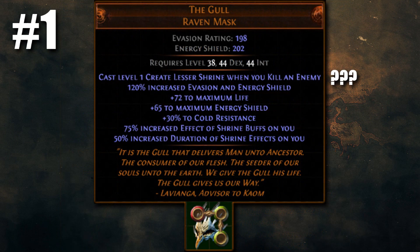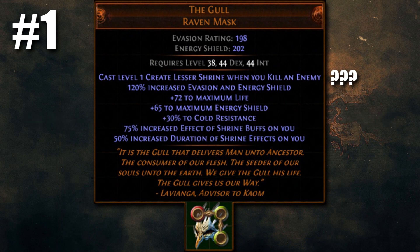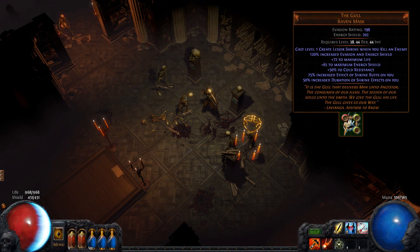Finally, coming in at number 15, we have The Gull. I had to list this last because it's just such a big unknown. This might only end up being a cute item and not really that valuable, but there's also a very small chance this ends up becoming the next Headhunter. The Gull is an old forgotten trash unique from Domination League, and you'll need to get it under the effects of Domination league stones if you want it to drop. The Gull now has a 'create lesser shrine on kill' effect.